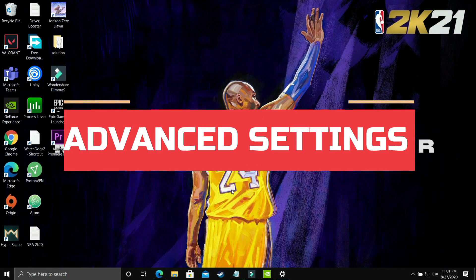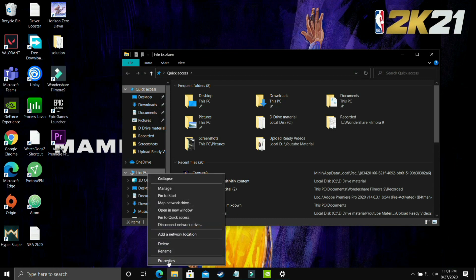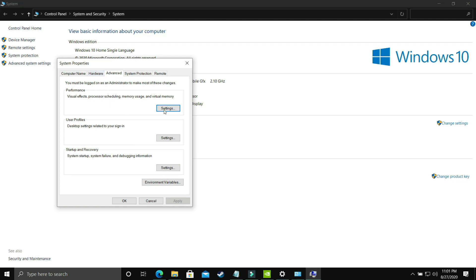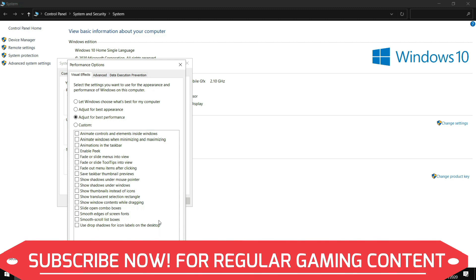In this step we'll be changing some advanced settings on your PC. Open File Explorer, right-click on 'This PC', and go to Properties, then Advanced System Settings. In Advanced System Settings, go to Performance Settings. The first part of this step is to select 'Adjust for best performance.' By default it is on 'Let Windows choose what's best for your computer,' but change it to 'Adjust for best performance' and apply. It will take some time to apply across your PC.